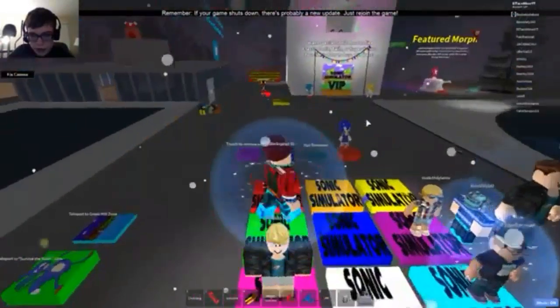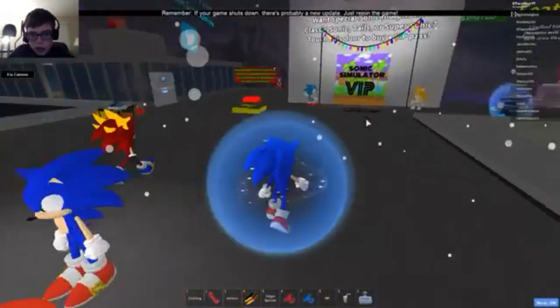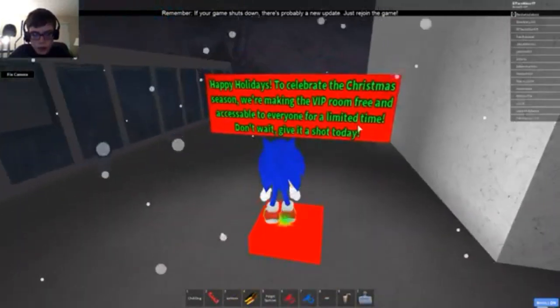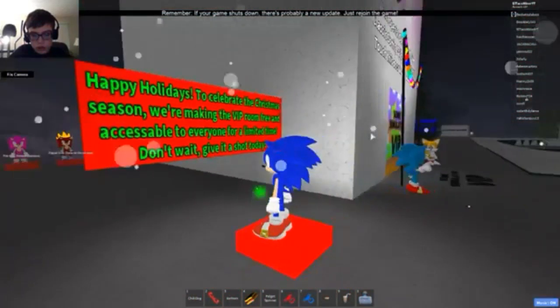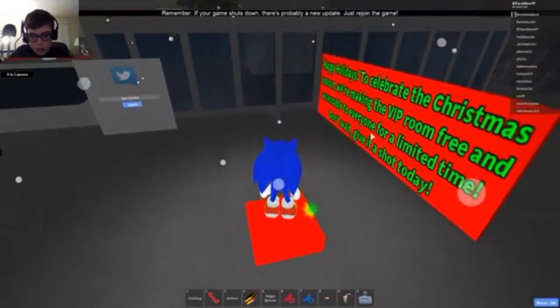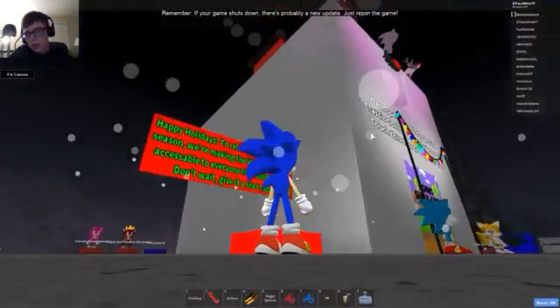Let's get our hat remover, get Sonic, and go get walk speed 65 so I can show you guys around quicker — as soon as this VIP room wants to load. Did it load me in? No. Does the VIP room just not want to work for me? It won't let me in.